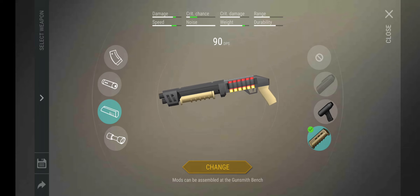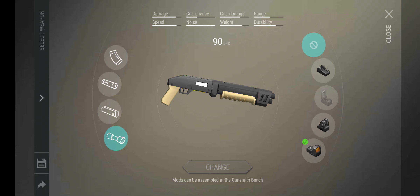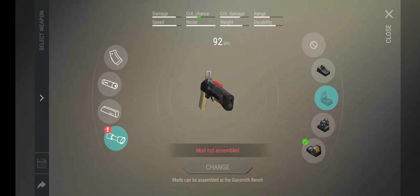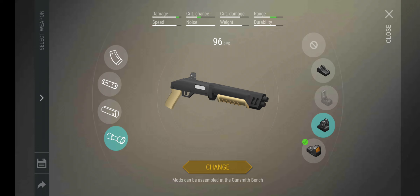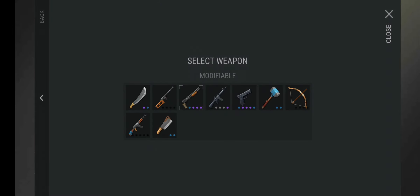The shotgun handle I've been using makes it so much better — all green stats — though it's one of the harder mods to get since the shotgun is more purple-oriented. For sights, I've built three options: the first one I started with, another that gives more damage, and the Mechanical Sight giving critical damage. I've been using the one that gives range, critical damage, critical chance, and normal damage. The shotgun does 100 DPS with this setup, which is solid.